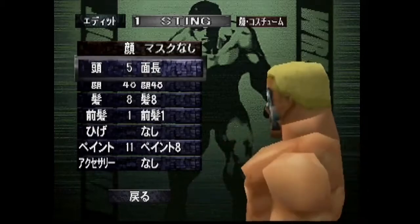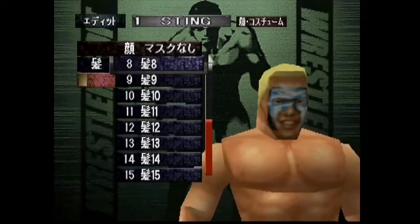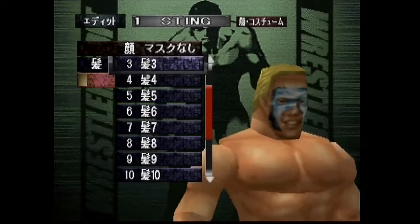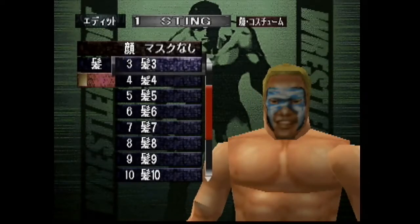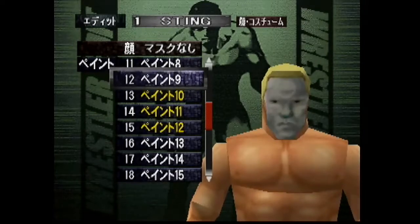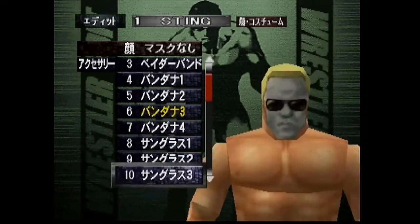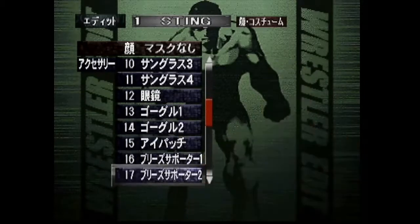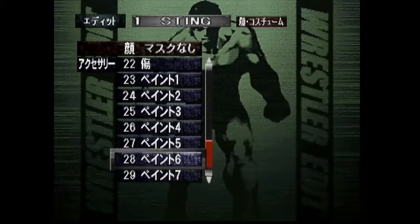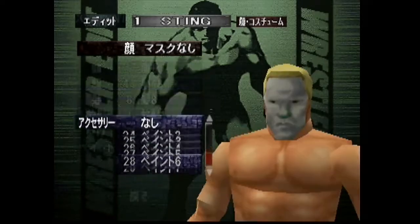Here we go into the meat and potatoes of the CAW — you can just look at the numbers, you don't really need a translation, just pause it and go up and down. I chose this hairstyle, sort of like the shaved hair look, because if you go to the regular short hair look, the lightest blonde doesn't really look like that bleached blonde style Sting had — he was like a muscled-up surfer dude, that was his gimmick. They have his old school face paint and also his crow face paint — surfer Sting or hiding in the rafters crow Sting, you can do that too.